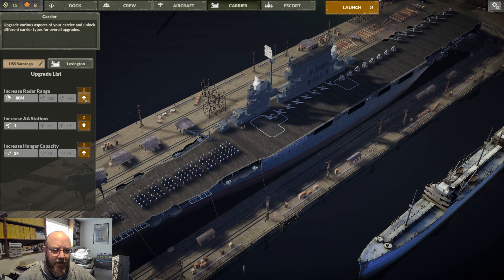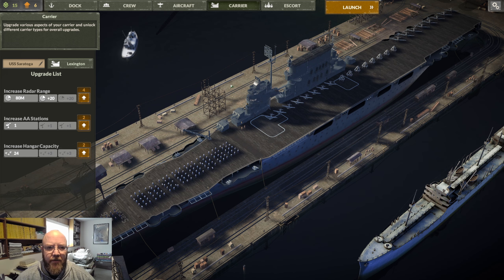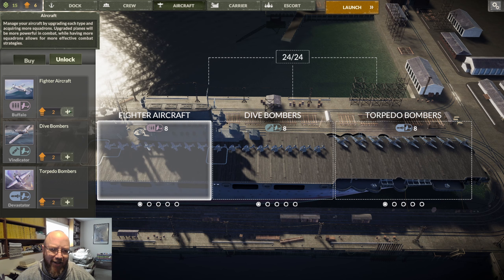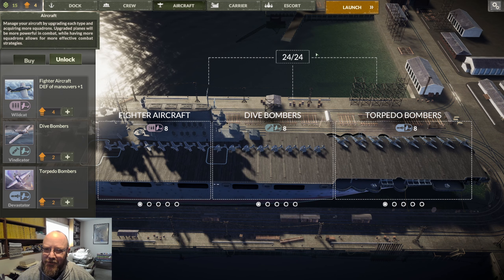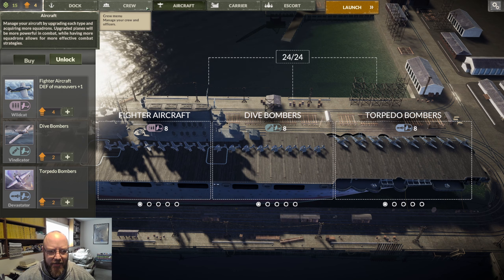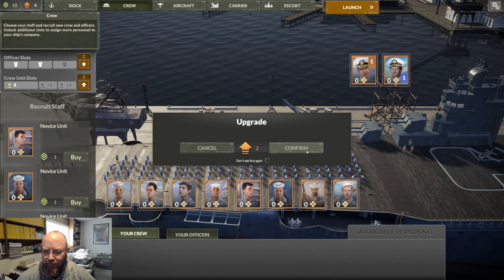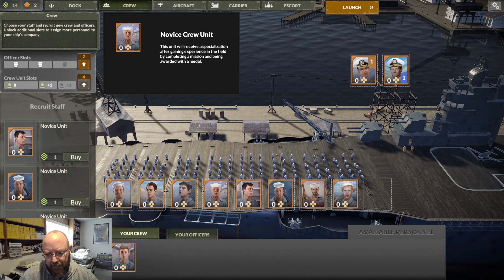We're going to upgrade to radar right off the bat, because that's handy. We probably don't need extra guns right off the bat, so let's stick with one for the moment. We do want to upgrade our aircraft, because we start with Brewster Buffaloes, which suck. So we're going to at least get some Wildcats. I can live with the Vindicators and the Devastators for a little bit — the Vindicators are old school; I think it was the first all-metal dive bomber that the Navy had. They're pretty but kind of useless.